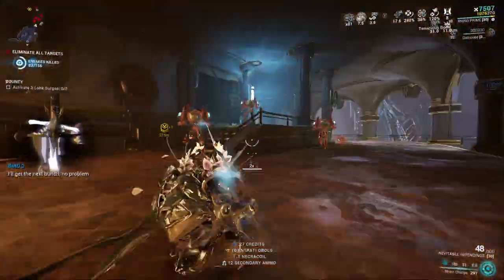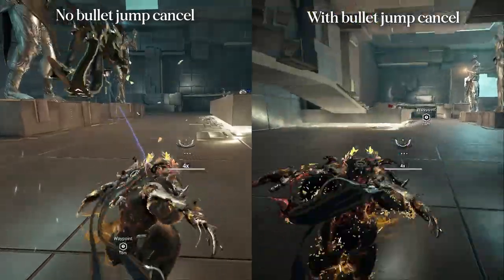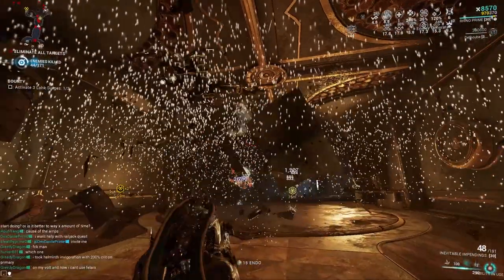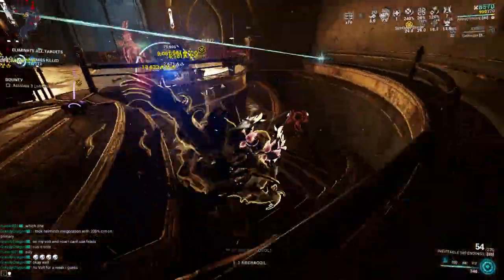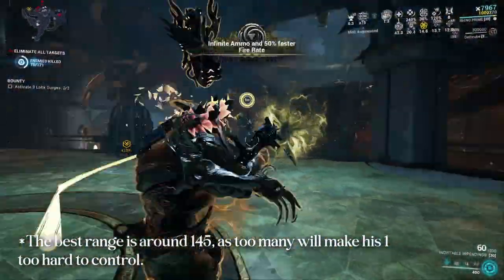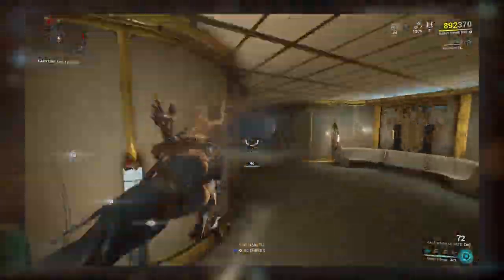Rhino Charge might seem useless without Ironclad Charge, but it is actually crucial to Rhino's mobility. With a technique I call bullet jump cancel, you can dash further than expected, with a very high set speed of 48 meters per second. It provides Rhino the mobility he needs to speedrun missions. Do not look down on the value it provides. With some range or casting speed or both, you can turn this into one of the greatest speedrunning abilities with its unnaturally high speed and that technique.